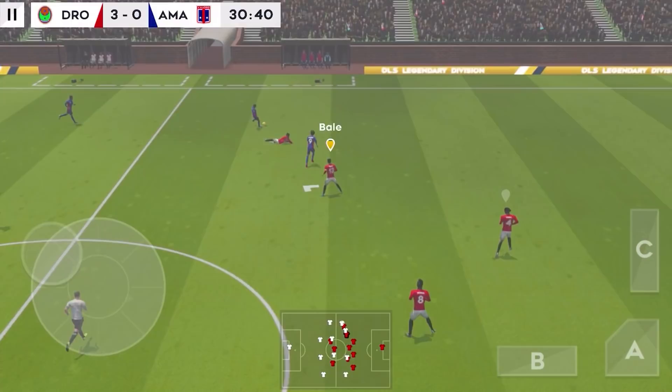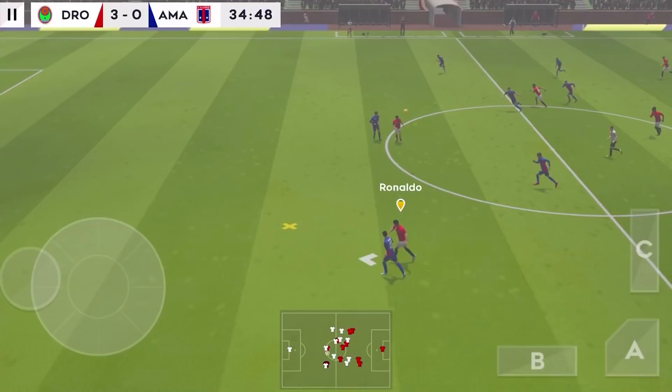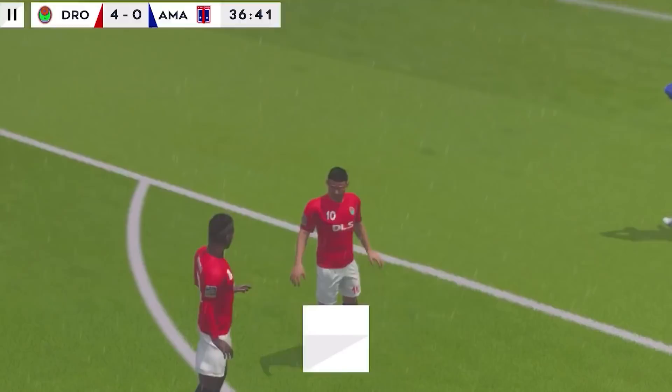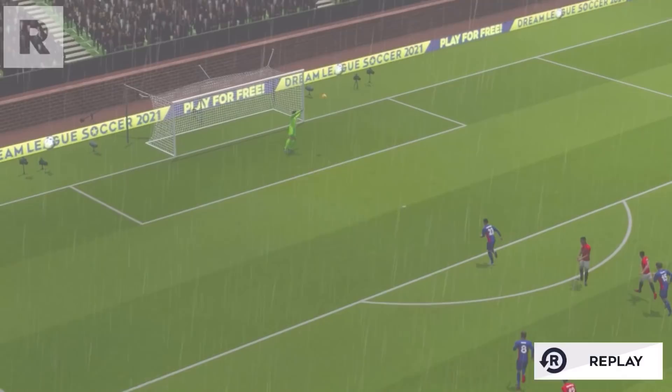The referee gets the game back underway — poor attempt to win the ball. Moving down the flanks, confident pass. Salah — the assistant kept his flag down, he's onside. It could be a chance here. The keeper didn't even see the ball. Fantastic goal — and this player's on form, three of the best for him. A great goal there, here's how he found the net.